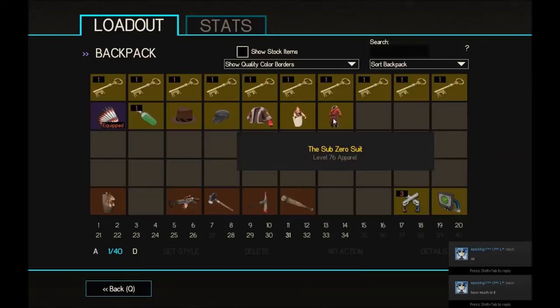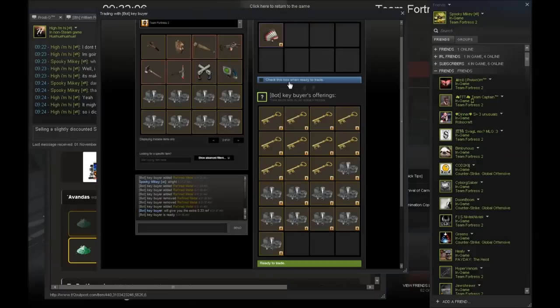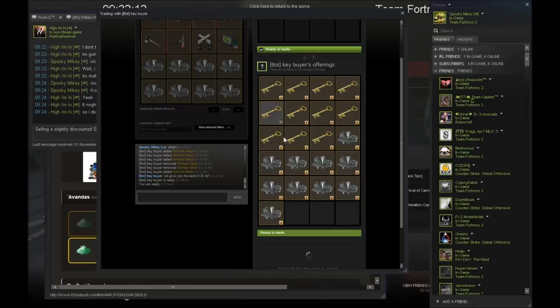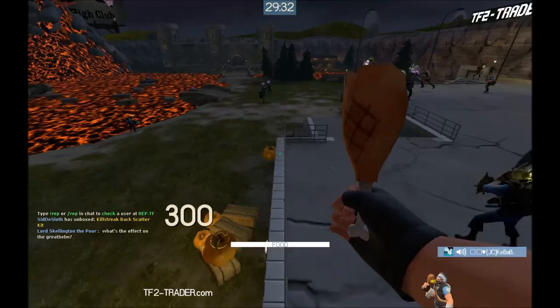To the next trade — I'm making profit off this already. I'm getting 11 keys pure and 10 ref. I was trying to get 13 out of him but anything above 10 was profit really. I'm just going to plus rep this guy.